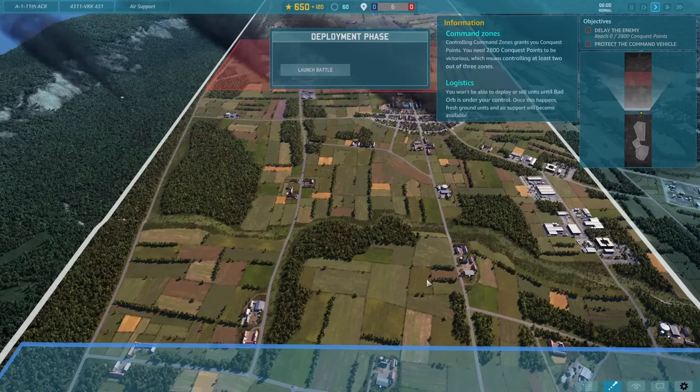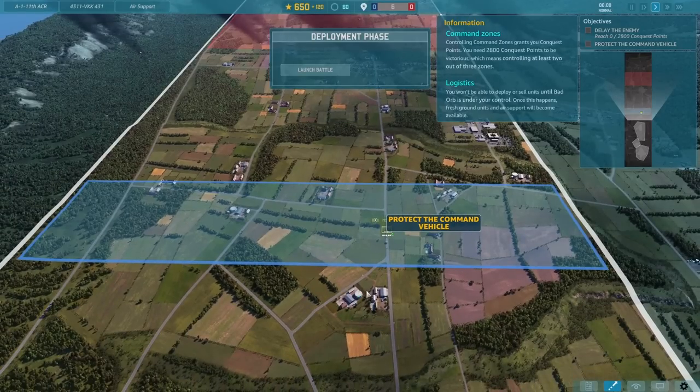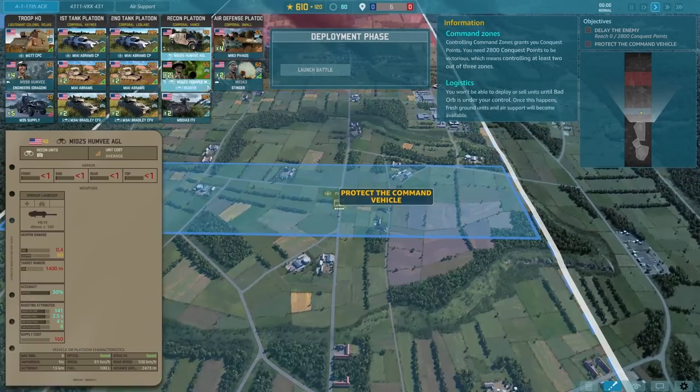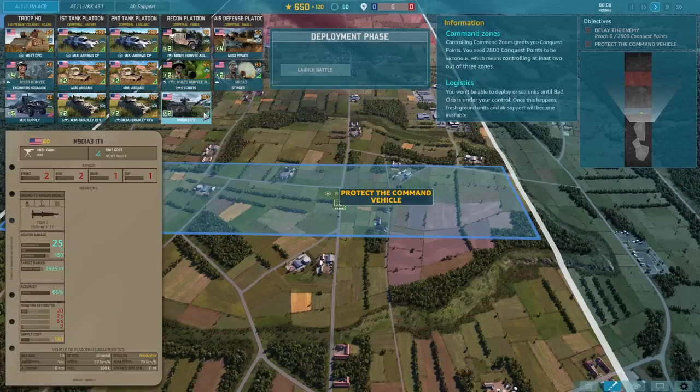Hey guys, Stealth here and welcome to this first operation from Wardo. This is one of the four that you can currently do, and I haven't played it yet, so I'm eager to see what we find. It is a bit like a mini campaign, and that means we're going to get a couple of preset battle groups set in tank platoons and recon platoons, but you don't have to follow that structure — if I just want one Humvee, I can pick just one Humvee.